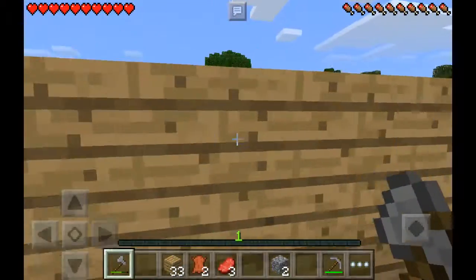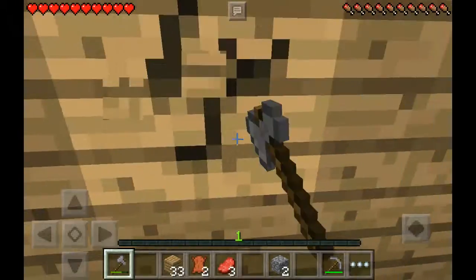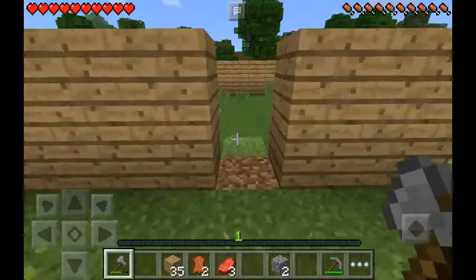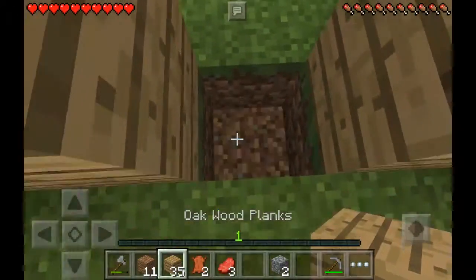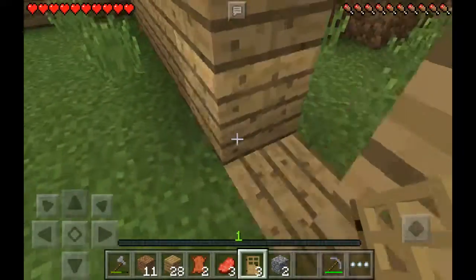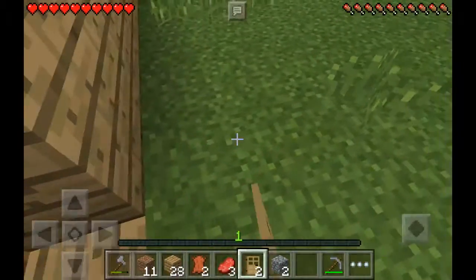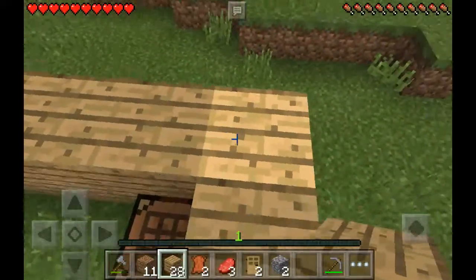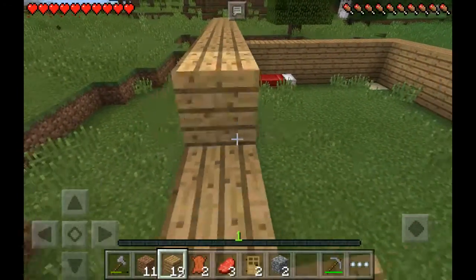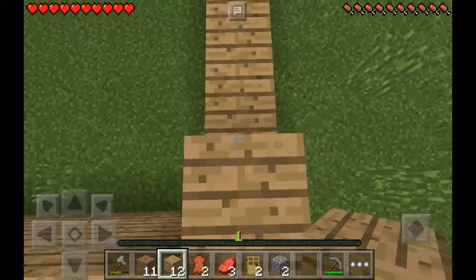Ooh, it's almost night. Let's get a door — the door should be right in the middle of the house. Well, it can be anywhere, really. A one-block-space door would be good. We have three oak doors here. And now this is kind of considered a house. Well, it needs a roof to be considered a house. This is just some weird place with walls and a door — so basically it's a tent.